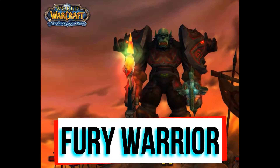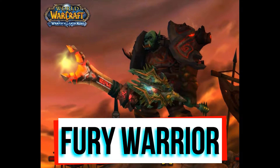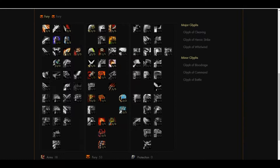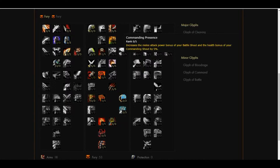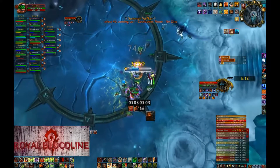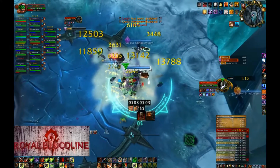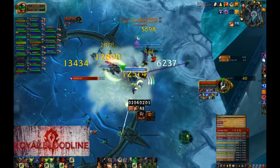Fury Warriors are beasts when it comes to AOE DPS on Valkyrs. Some guilds may want you to stack into Piercing Howl. This will help the raid to slow the Valkyrs. You keep DPSing the Lich King waiting for Valkyrs. When they come, you use and keep Piercing Howl to slow them. Target the one that is close to the edge.